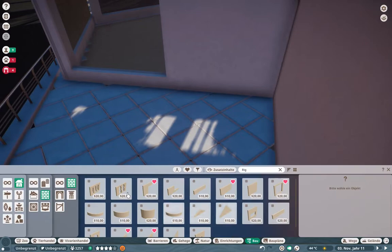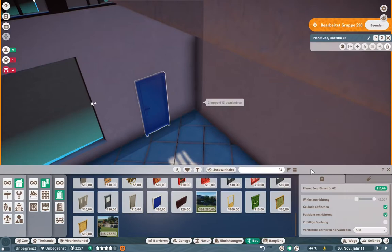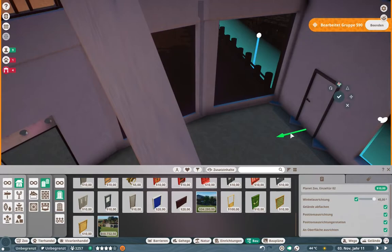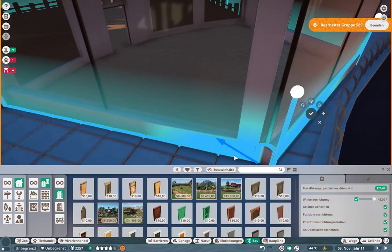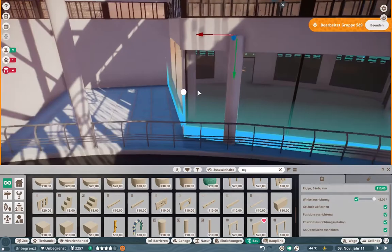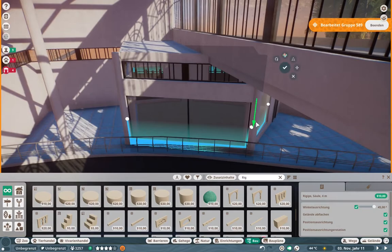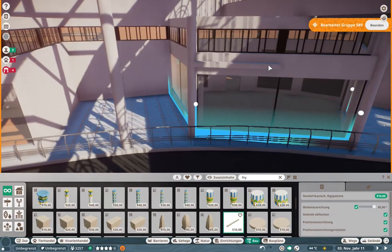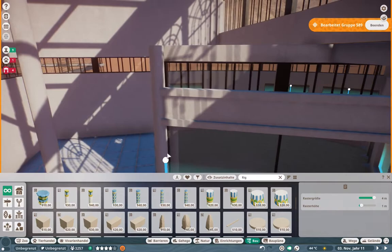The habitat is quite similar to the aardvark's, which makes sense because it turned out that the European Badger has the same specific issue the aardvark had — it also needs a bigger gate to the outside. The animals weren't able to exit the indoor habitat through the little gate, which is pretty weird because the badger is smaller than the aardvark and should easily fit through that gate. But never mind.